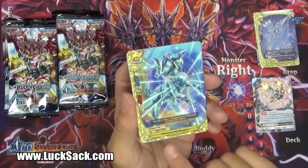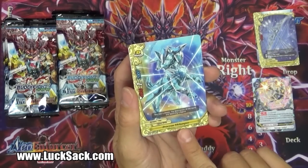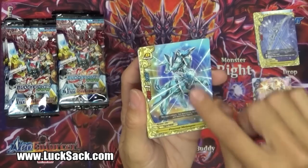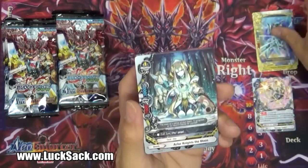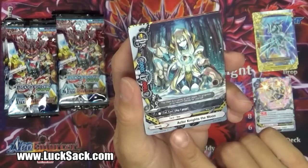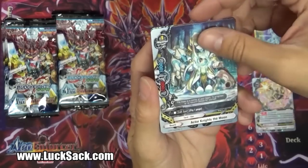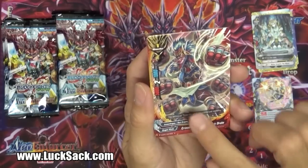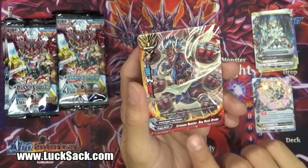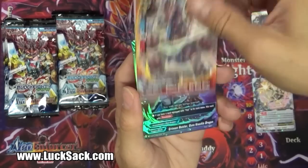We have Procyon Malimpus, 4-1-2, Star Olympus, no cost. We have Actor Knight the Moon, Tarot Star, call cost pay one, 7-1-3 - pretty heavy on seven. Crimson Battler Bay Rush Drake, 5-2-1, zero cost. Because it has Crimson in the name, this might be key later on - he's actually a really good card to have.